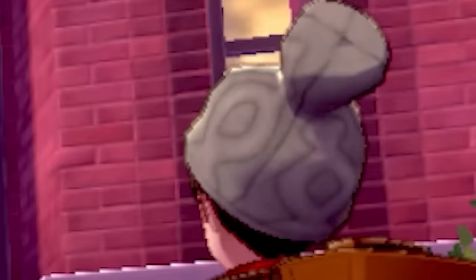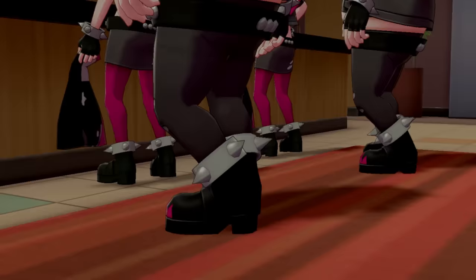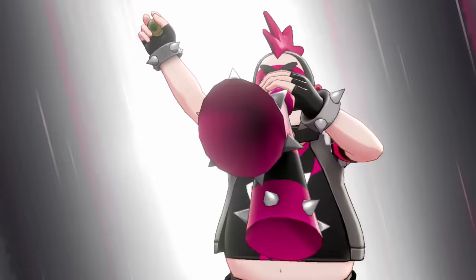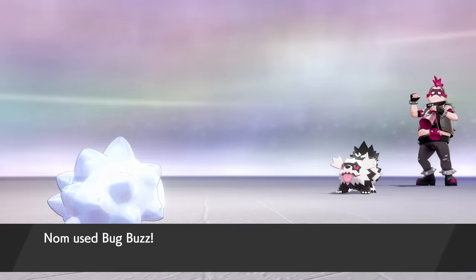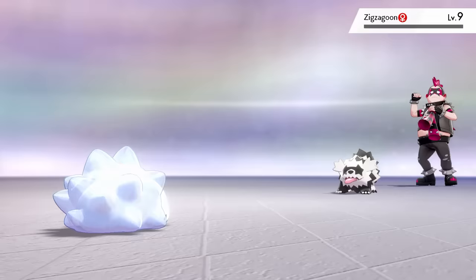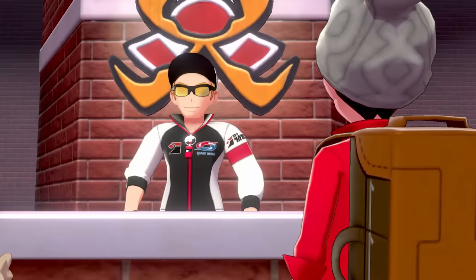Motostoke is where things start to get real. Before we can check into the hotel, we get ambushed by Team Yell. I've been playing for well over a few hours and this is our first real trainer battle. Surprisingly, despite all the trouble with NOM so far, it does really well. The first grunt sends out a Galarian Zigzagoon — a dark type — letting us test out our new Bug Buzz, which straight up one-shots it. We fight a few more grunts, but they go down just as easily since they use a bunch of low-level dark type Pokemon.